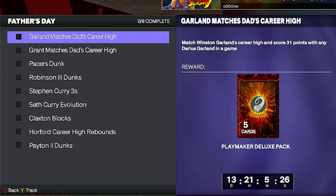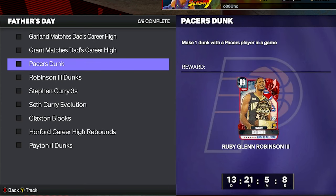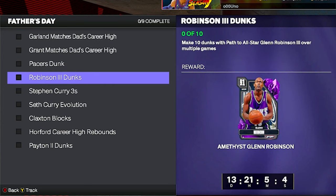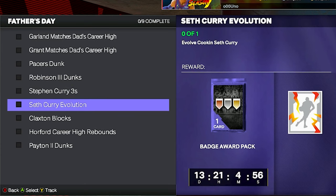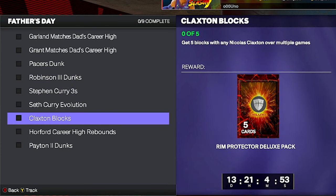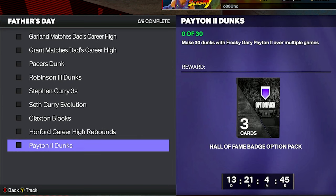We wanted to get to these Father's Day joints. You got 13 days to get these done. Match Winston Garland's career high and score 31 points with any Darius Garland in a game. Match Harvey Grant's career high and get 16 rebounds with any Jeremy Grant over multiple games. Make one dunk with a Pacer player in a game. Make 10 dunks with Path to All-Star Glenn Robinson the Third over multiple games. Make 15 three-pointers with any Steph Curry over multiple games. Evolve Cookin' Seth Curry.